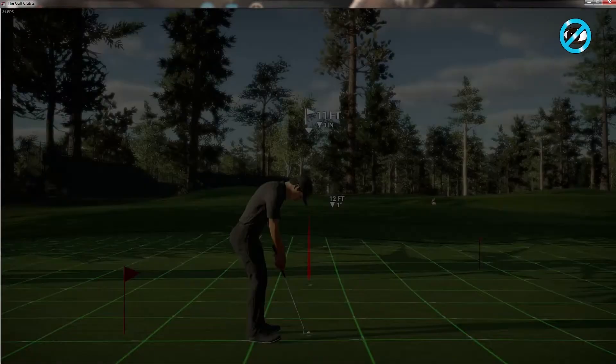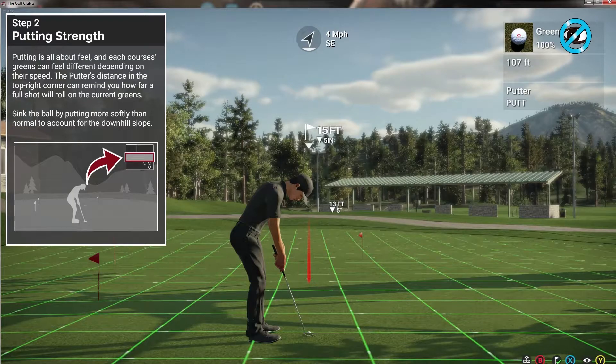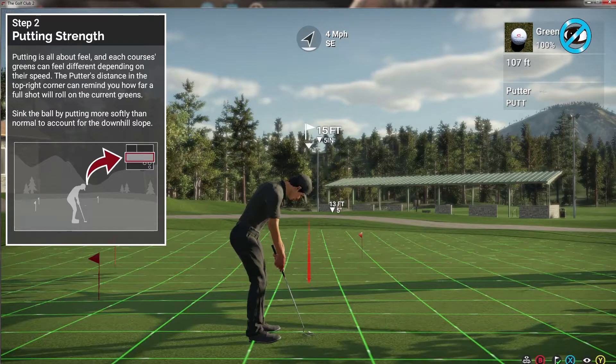Let's see how putting feels. Drive for show and putt for dough. Begin your putt - pull back on the swing stick. The farther you pull back, the stronger your putt will be. When you feel you've got the power right, push the stick forward to putt. Now let's try sinking this 10-footer. Nice! Getting your putt strength just right comes down to feel, and each green can feel different. You can keep an eye on your putter's max distance in the top right to get an idea of what the current green speed is.